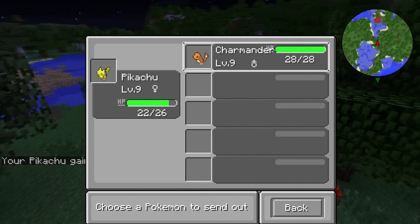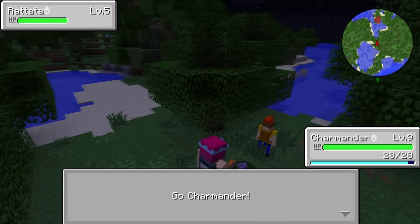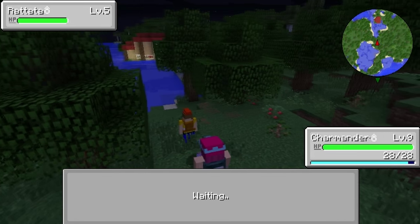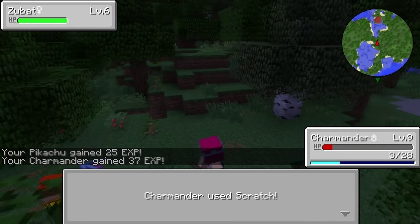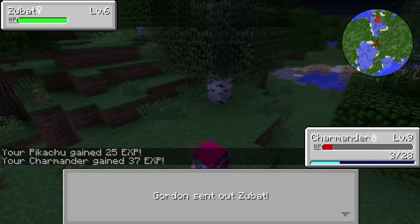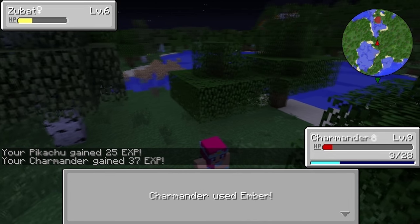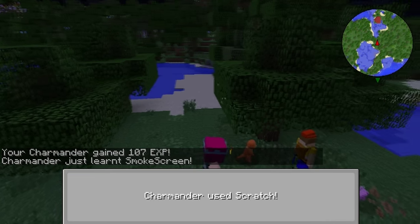Pikachu fell asleep, so let's swap out for Charmander. Charmander is level nine and this Rattata is level five, so we should be able to do this without a problem. Let's try Ember — yeah, that's really almost got him. And then let's do a Scratch. We did it! Way to go guys. Oh no, we've got a Zubat. Zubat is level six. I think we should do another Ember on Zubat, and then we're going to go ahead and scratch him as well. Charmander is low on health, but we did it!